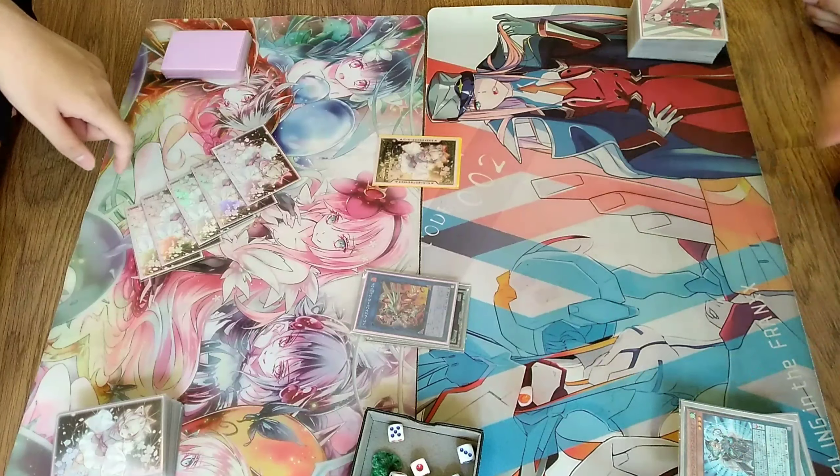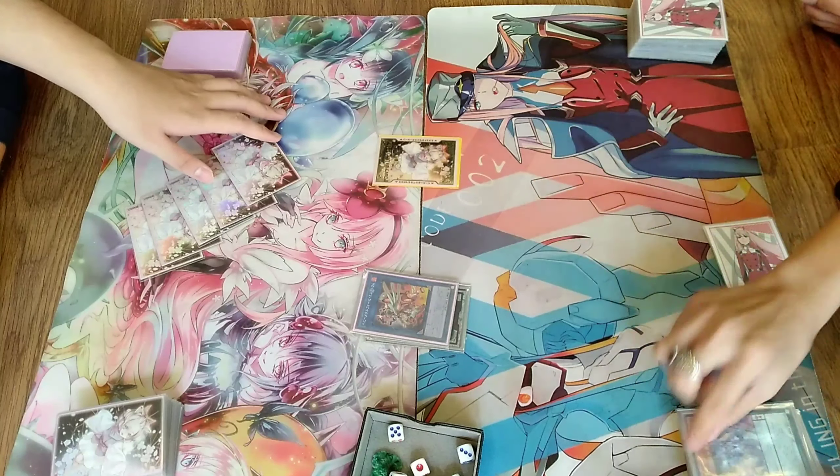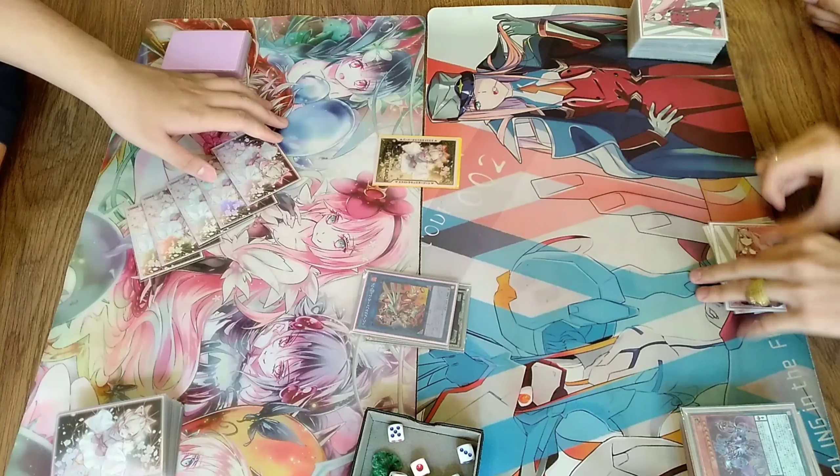And next, after that, I could pop my Master Endymion that I just searched in order to take back Servant and draw one, which is very broken.